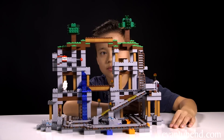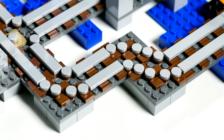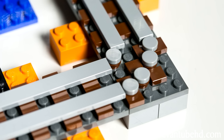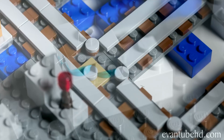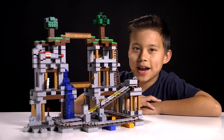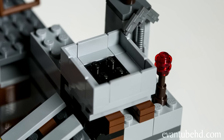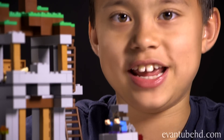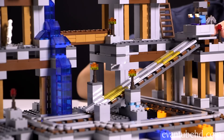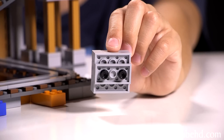Now it's time to look at the mine. On the bottom here, we have some wheels. You can see a bunch of diamond ore. Once you mine the ore, you can put it up into this mine cart right here, and you can push the mine cart down the rail. You can also put Steve in here and give him a ride. There are four studs in the mine cart and it stays on the track with these two studs.